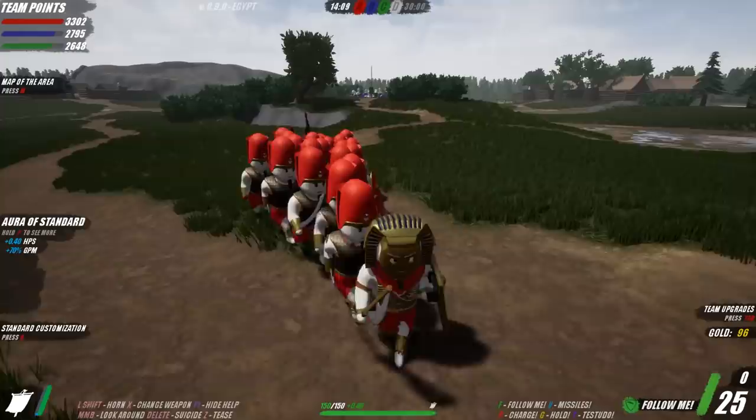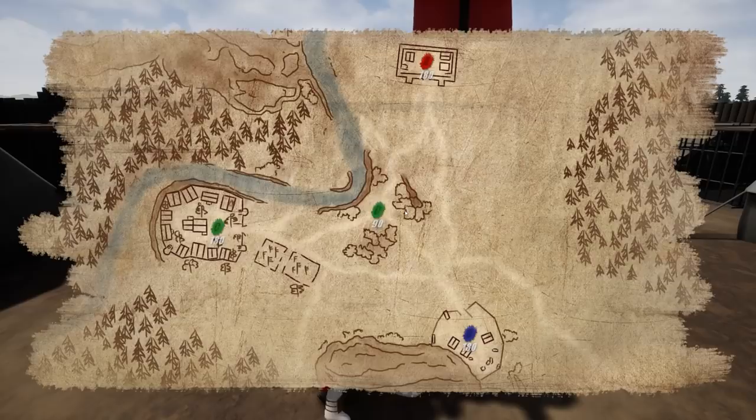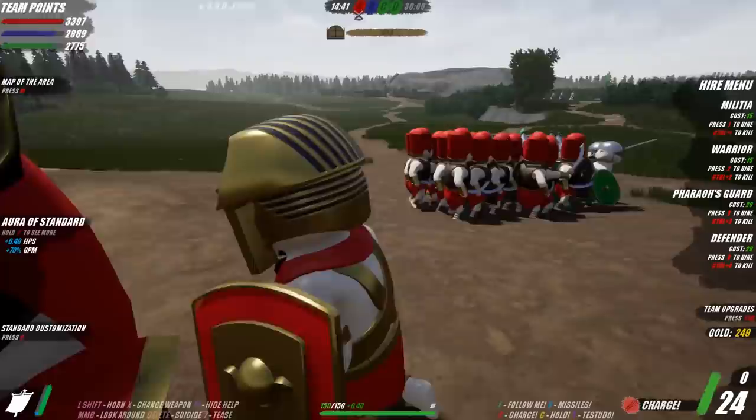The standard bearer is done, so we'll get that. Now we have 0.4 hit points per second while in this zone - this just became a fortress of its own. Let's upgrade gate crashing. We'll go back to the home base. About halfway through at 14 minutes in. The standard bearer boosts it from 180 to 306 so we can get massive amounts of money. It makes more sense to stay here because I don't have to spend on reinforcing troops.